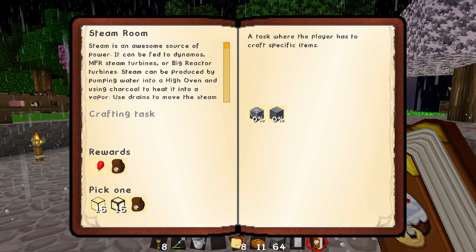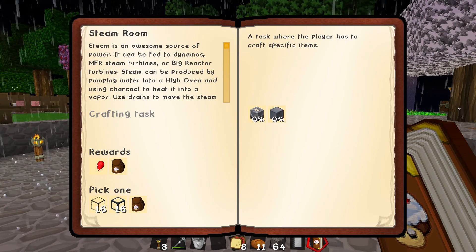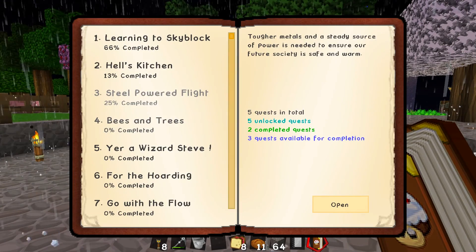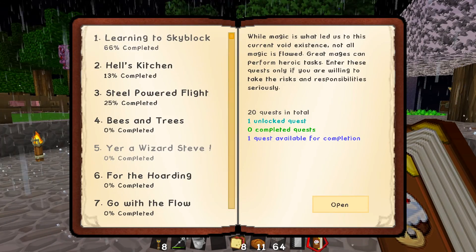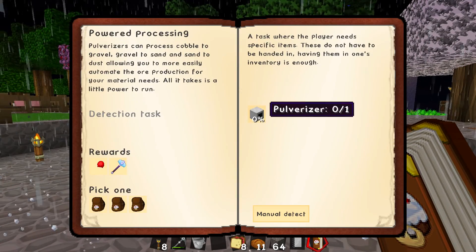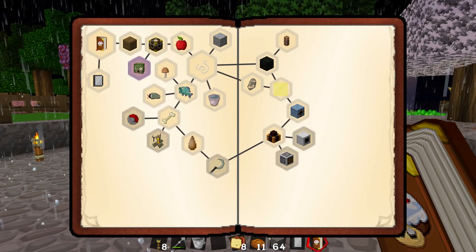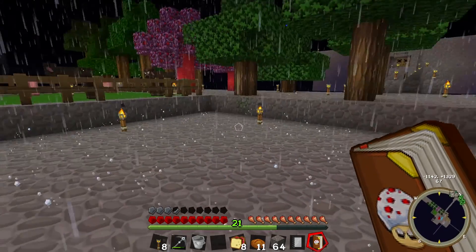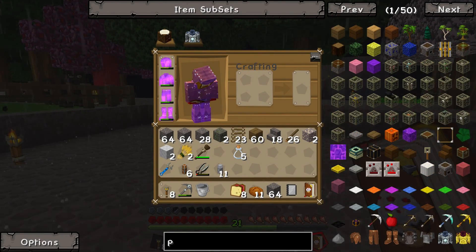Steam is also a source of power — it can be fed to dynamos. Maybe I'm going to make a steam turbine. The Eurovisit Steve and Learning to Skyblock quests are also things to look into. There's a quest for the pulverizer! So we're going to do that — let's build a pulverizer. The reward is a diamond hammer.